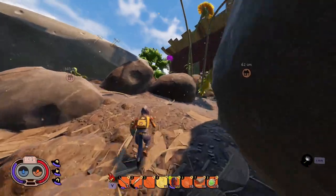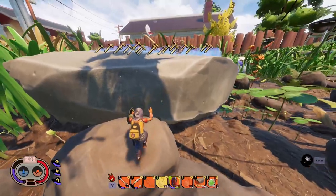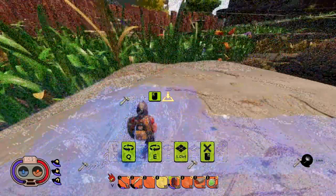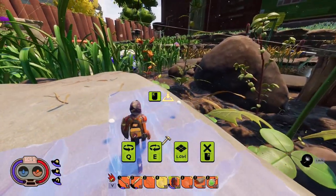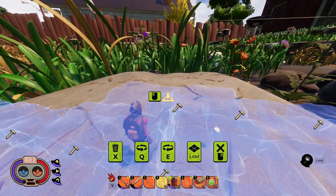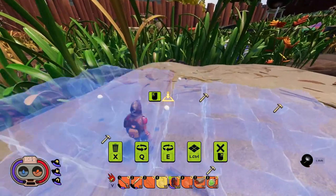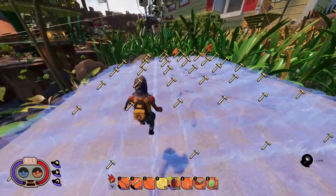They fixed foundations. For those of you who've wanted to lay a bunch of foundations side by side, they've fixed that. You can now reliably lay foundations side by side. The patch notes say foundations will no longer be invalid when snapping to other foundations that stick out of the ground too much. We can finally lay out big floors again.